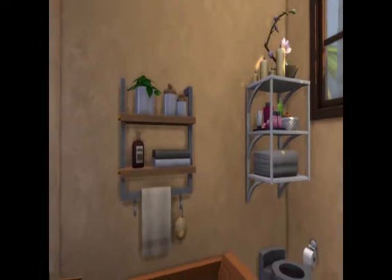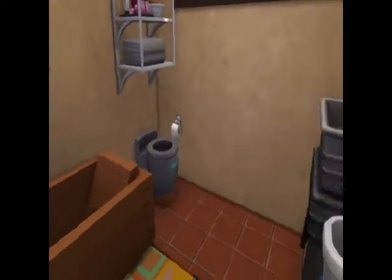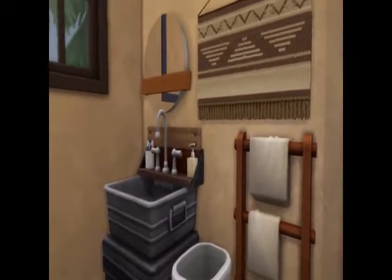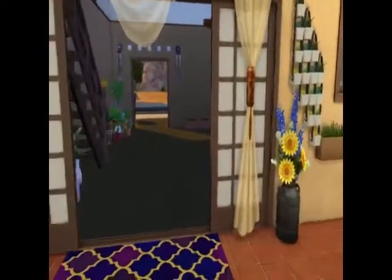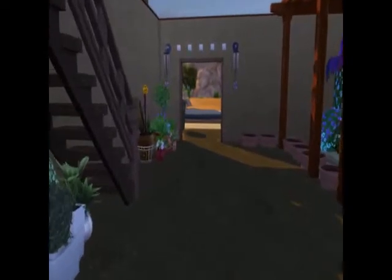Here's the bathroom. I kind of kept the same wall coloring and all that that's outside. I figure it's a very earthy kind of place — you've got terracotta flooring and all that.